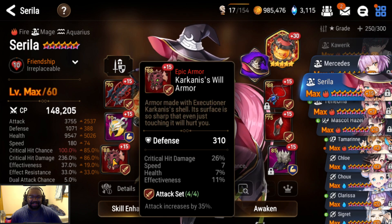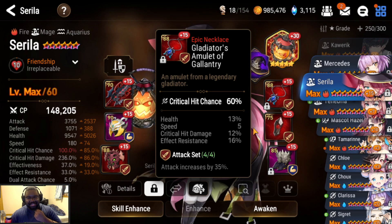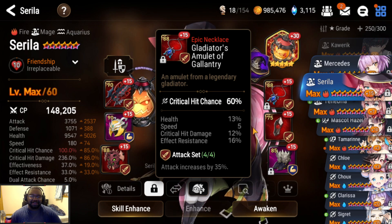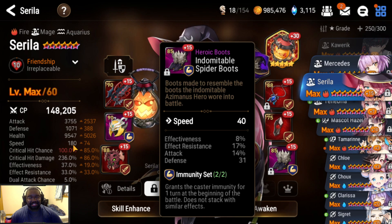It turned out the attack set started rolling crit damage and criticals — necklace full of criticals — which is pretty unfortunate. The fire doesn't go for crit damage or criticals, it's going for pure attack, so I guess she just hits pretty hard. The only thing I want to change is her boots — she's kind of slow at 180 speed.